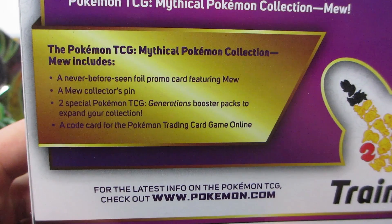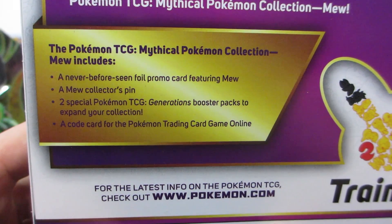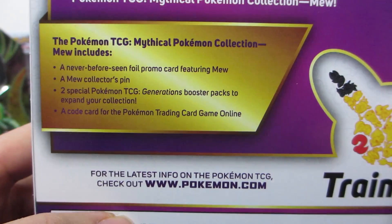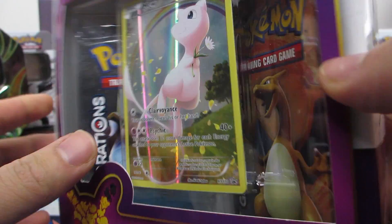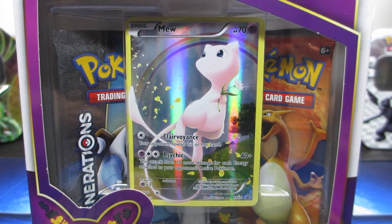You can see right here — Mythical Pokemon Collection includes a never-before-seen promo card featuring Mew, a Mew pin, and two packs, plus a code. Rare mysterious Pokemon have arrived! Man, let's get to it, this is exciting, I'm looking forward to this.